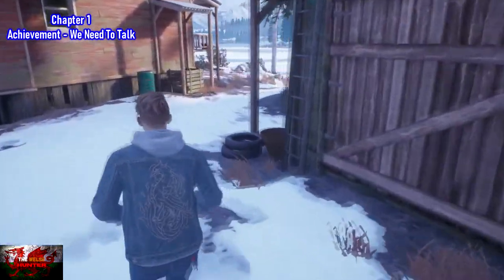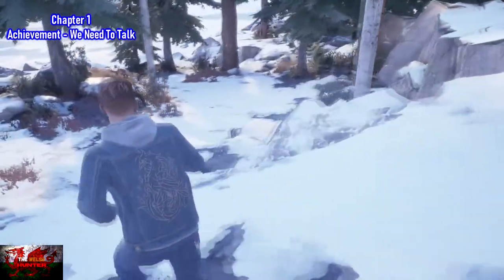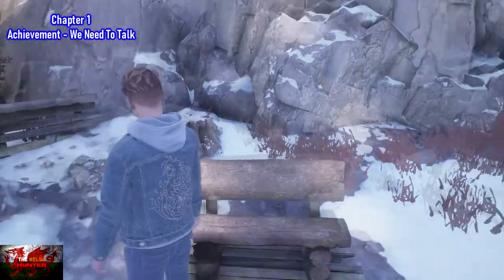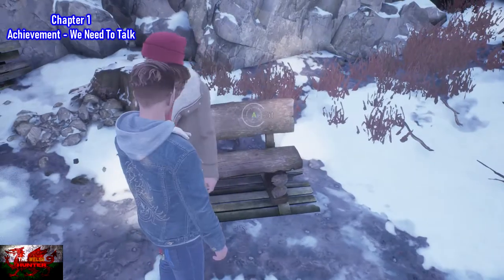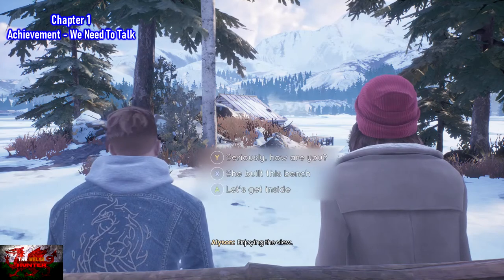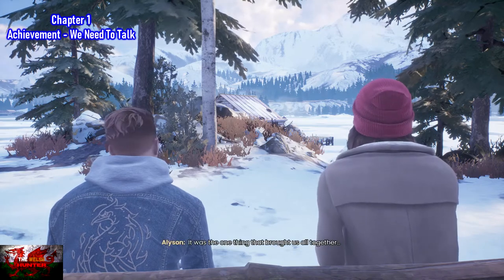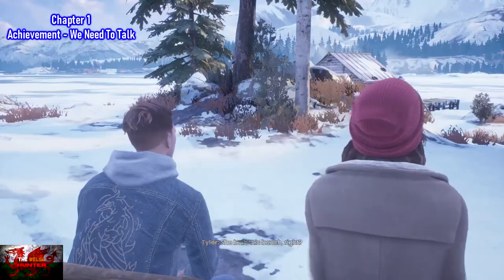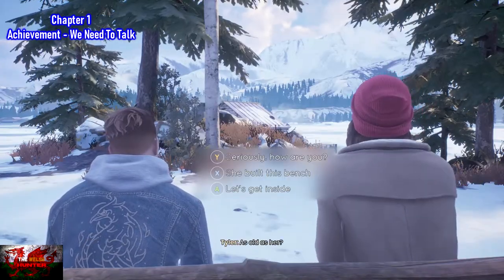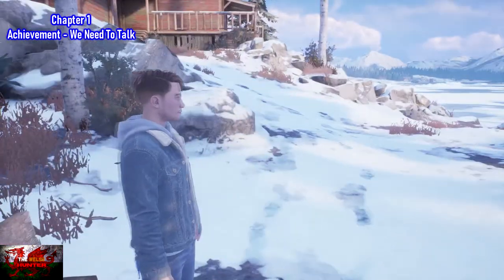Immediately then, from the barn where you just got the 'This is Despicable' achievement, go right around the barn and down this little snowy embankment, go to the right and you will see this bench. You will have to wait for Allison to catch up, but when she does, you should have the option to sit on the bench. Go through about two dialogue options — it will take a couple of minutes. The achievement will unlock when you as Tyler stand up. If you miss it here, there is also a bench in the police station at the end of the chapter.